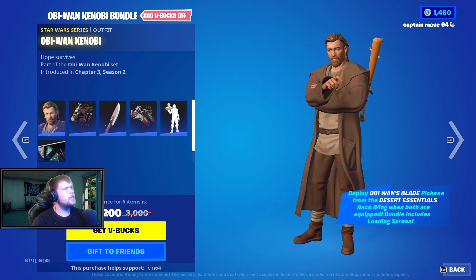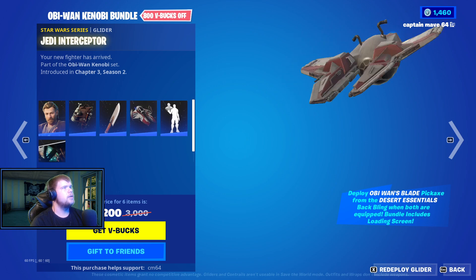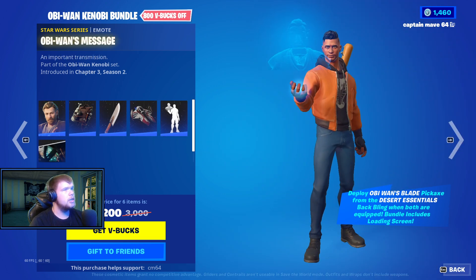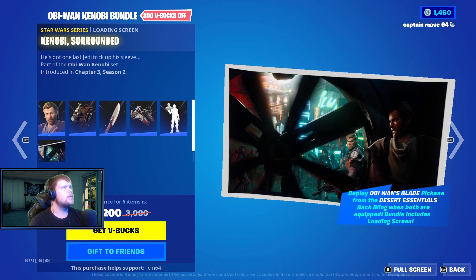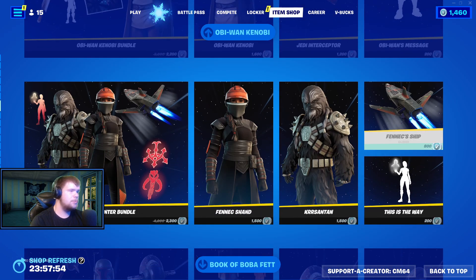We have the Obi-Wan Kenobi set — Obi-Wan Kenobi, the Dark Essentials Batman, Obi-Wan's Blade — pretty cool pickaxe. We have the Jedi Interceptor, Obi-Wan's Message — really good emote — and then we have the Nobi Surrounded. The only downside is that the augments look just like this now, but still pretty cool, I really must admit.